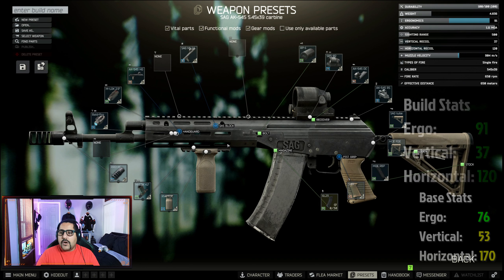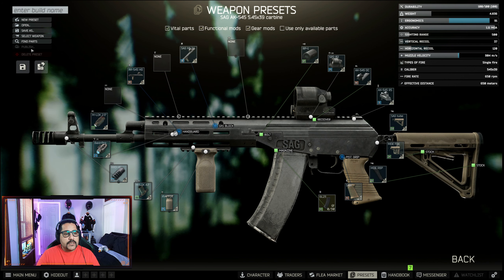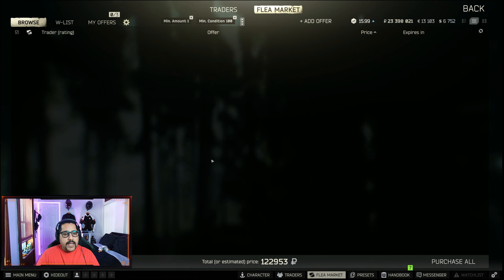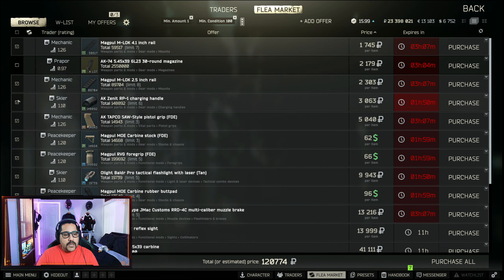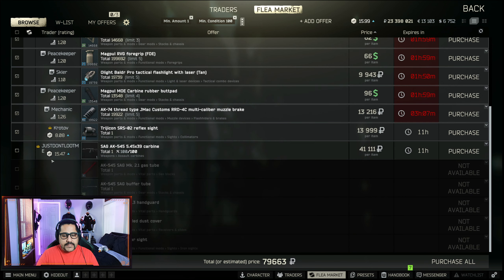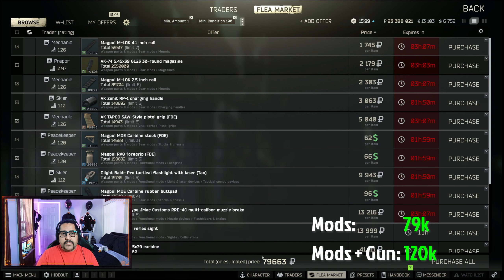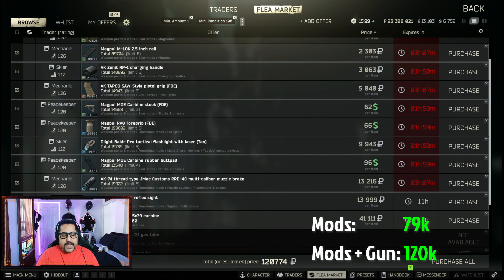The stats are 91 ergonomics — that's really high — 37 vertical recoil, and 120 horizontal recoil. If you are wondering how much this is going to cost you: taking out the parts that come with the gun that we don't need to buy, all the mods together are 79,000 rubles, and with the gun it's 120,000 rubles total. It's well within our budget.